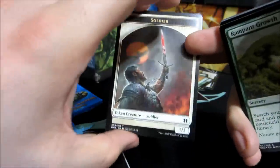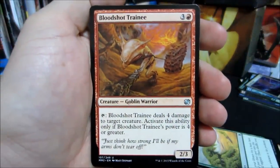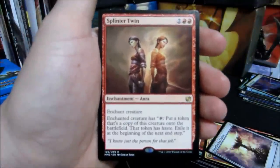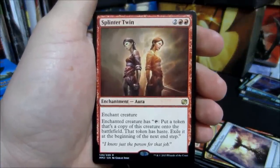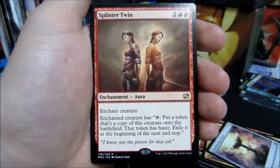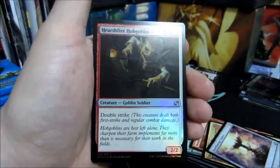Soldier Token. Bloodshot Trainee, Borrow Swiftblade, Everflowing Chalice - yay - Splinter Twin! So Splinter Twin is an enchantment aura for two red and two colorless. You enchant a creature and you tap it to put a token that's a copy, and it has haste, and then you exile it at end step. And a Hearthfire Goblin.